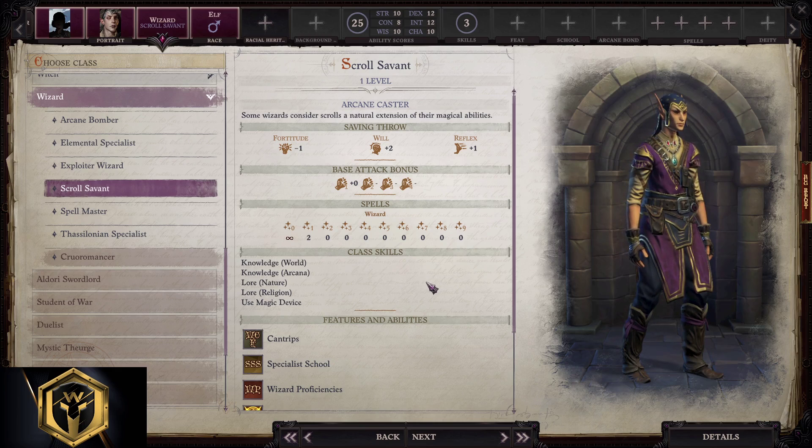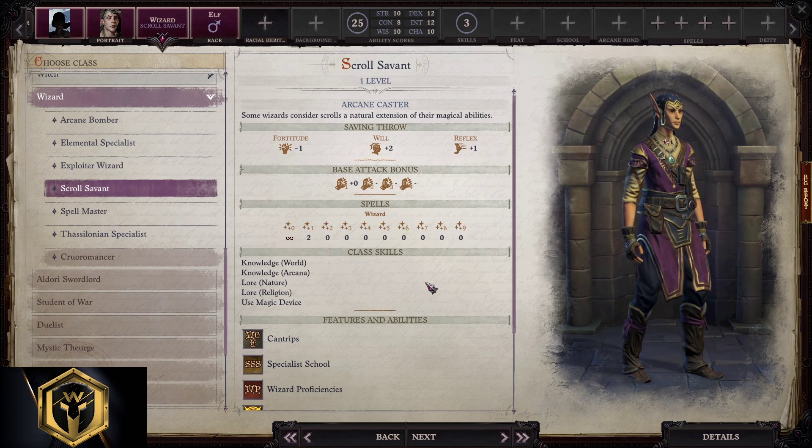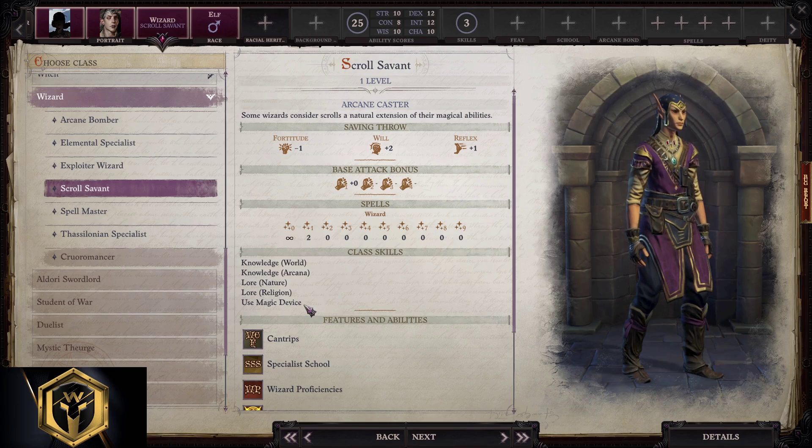Starting build for the Scroll Savant (Scroll 7th) in Pathfinder: Wrath of the Righteous. This subclass likes Knowledge World, Knowledge Arcana, Lore Nature, Lore Religion, and Use Magic Device for class skills and conversation skill checks. You need to max Use Magic Device every time you level up if you want to cast all scrolls without failure — this is a scroll-casting base wizard, after all; it's called Scroll 7th.